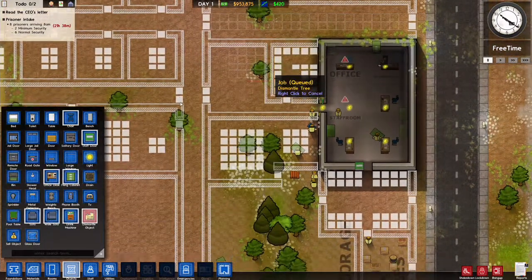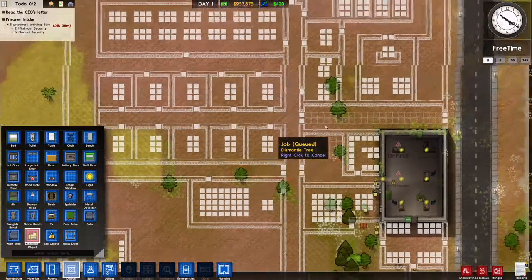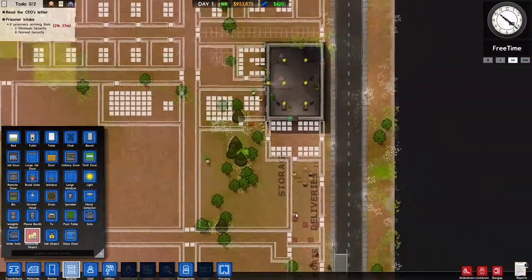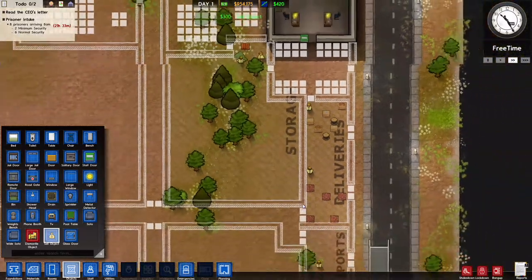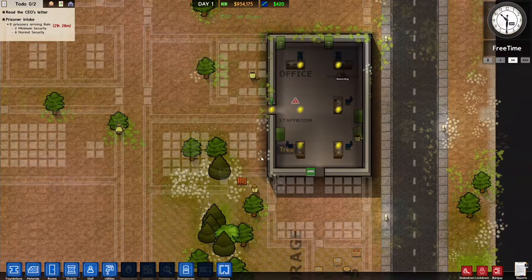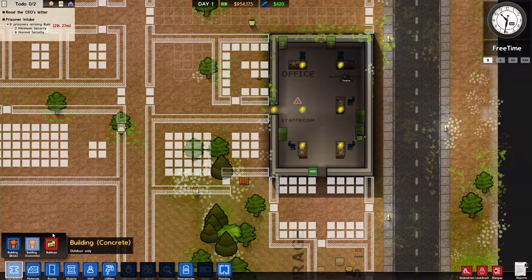Are my guys just standing around? Let's get them dismantling some trees. We can leave these trees because they're fine, but those have got to go. It looks like those are done, so we are going to set up more foundations.